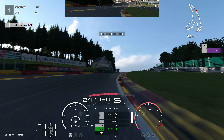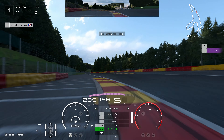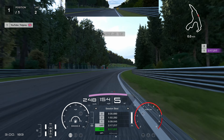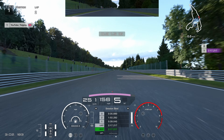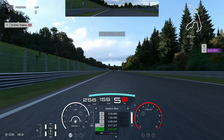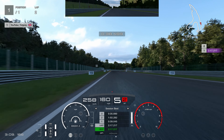Raidillon then — cut on the left and go towards the right. It's all flat out, just make sure you don't cut it too much, then breathe as you're on the Kemmel Straight. Again, be careful of power oversteer on this one. Racing hard tyres are slippery and a lot of Group 3 cars like to spin up their rear wheels, especially the front-engine rear-wheel-drive ones.